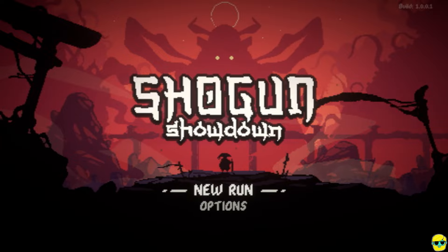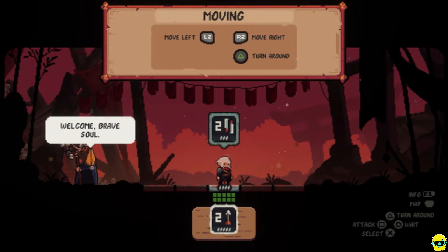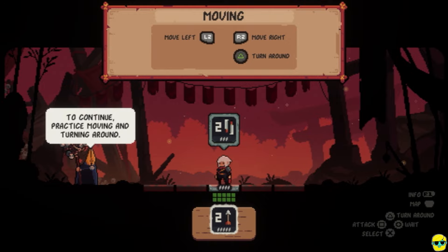Let's fire it up for the first time. Welcome, brave soul. So I can move left with L2, move right with R2, and push triangle to turn around. So to continue, practice moving and turning around. Looks like I have an arrow with 5 arrows remaining — a ranged attack that does 2 damage. And I have 2 swords that do 2 damage that I can use 3 times, maybe. I'm not exactly sure if I'm interpreting that right.